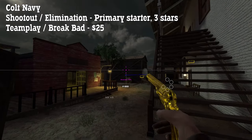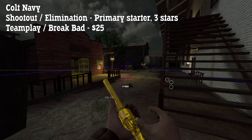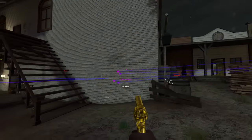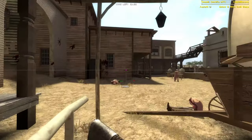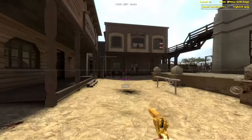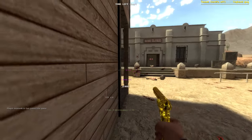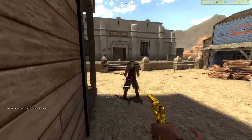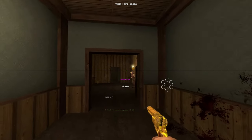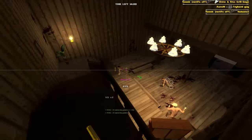The Navy is available as a starting weapon in shootout and elimination for three stars and it costs 25 dollars in teamplay and Break Bad. It's a light all-rounder revolver with decent accuracy and decent damage. Headshots do around 70 damage and body shots do around 40. You can hold down the right mouse button to fan the hammer and shoot quickly but inaccurately. At close range this is a great way to panic spray or quickly deal damage to multiple opponents, but usually you should be standing or walking and aiming through the head. It works well in a lot of situations and is a great, easy weapon to start with if you want to get the hang of the pistols in this game.